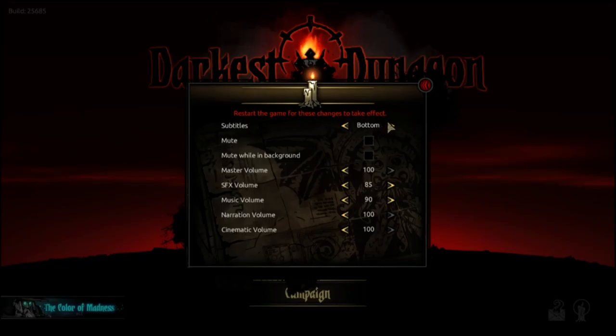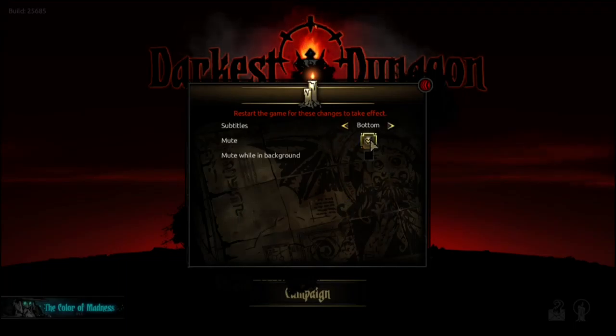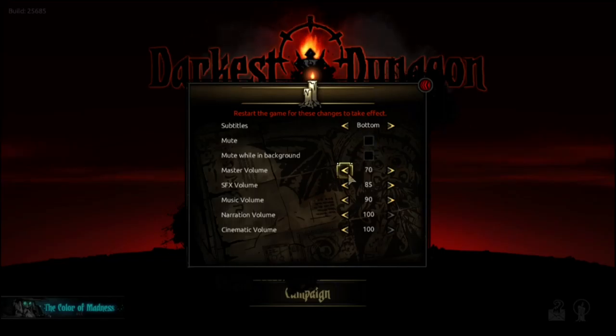Audio. Subtitles — nice to see you have the option for bottom, top, and off. We'll stick with bottom for now. Mute — nice to see you can just mute the entire game's audio output. In most games you'd have to turn everything all the way down, which still mutes it but is not ideal. Nice to see a little check mark for mute, and also mute while in background — that's a nice option too.